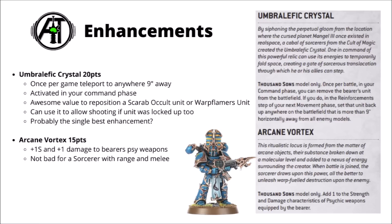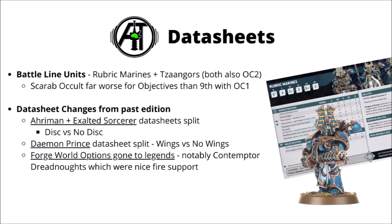I feel like the Thousand Sons really haven't done too badly out of their Cult of Magic detachment. Definitely one that amps up psychic firepower, so it's really quite nice for sorcerers, Magnus, and big blocks of shooting that you make into psychic weapons. When their codex eventually comes out for 10th edition, the other detachments might be released giving different play options. Getting onto datasheets, in the battle line the Thousand Sons have options for Rubric Marines and Tzaangors, both with Objective Control 2. Scarab Occult Terminators and regular Thousand Sons Cultists aren't Battle Line and have Objective Control 1, which is quite a big downgrade for the Terminators who used to be Objective Secured in 9th edition.